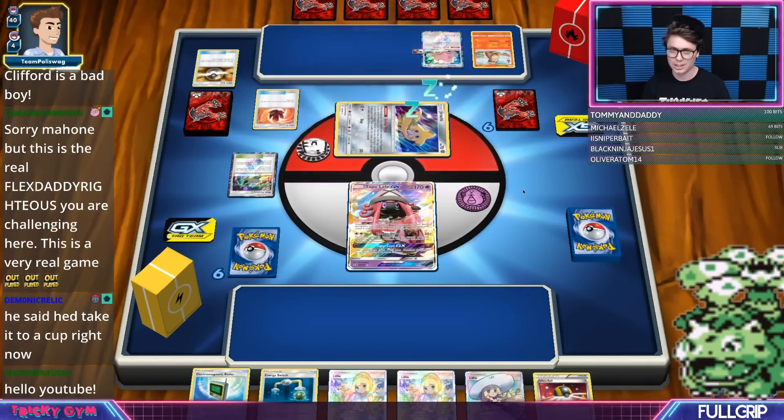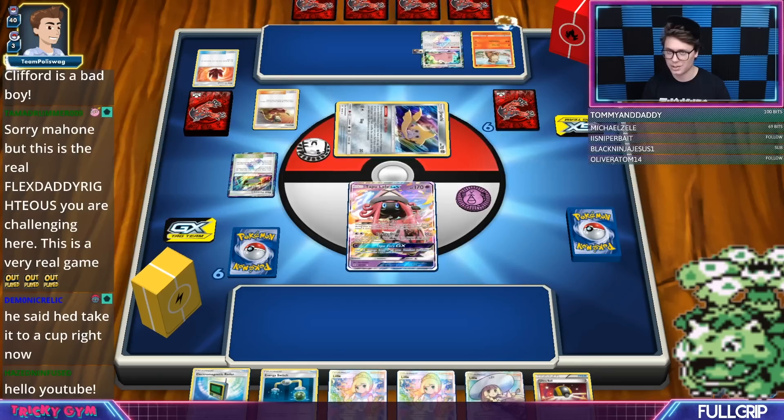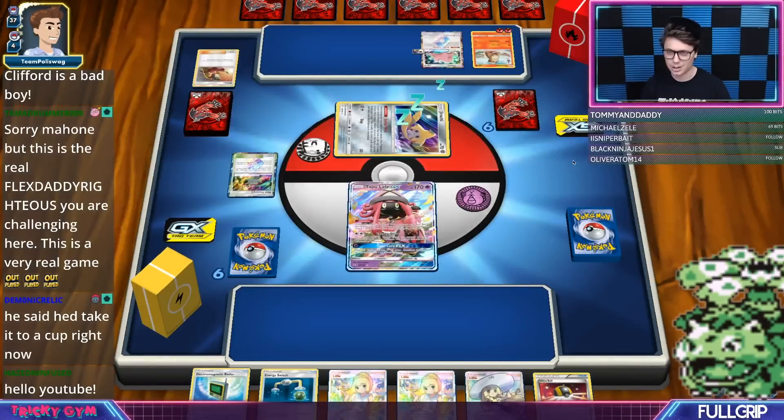Looks like JW is starting out with his Heat Factory here, which can allow him to draw 3 cards. He does have a skateboard in the deck, which is pointing to the fact that he might be playing the Jirachi engine. We see JW's got Fire Crystal and a turn 1 Welder onto his Growlithe, which is very strong — he'll be able to get potentially a turn 2 190, or maybe just a turn 2 120 and accelerate 2 fire energies out of the discard pile.